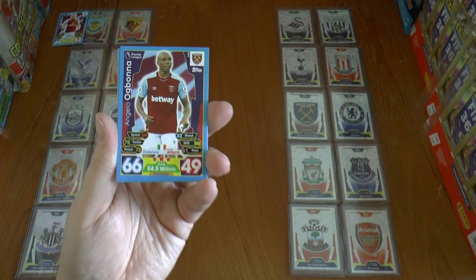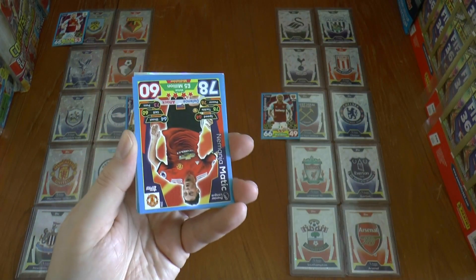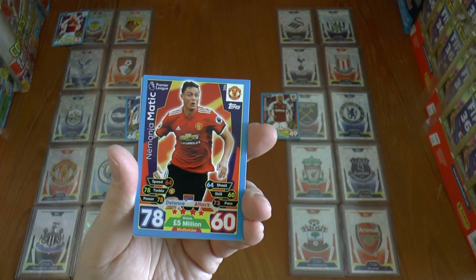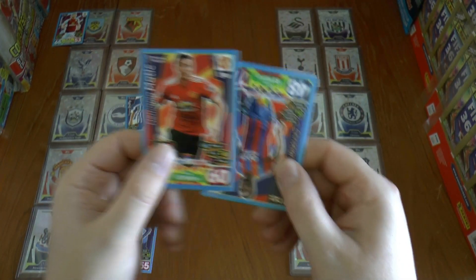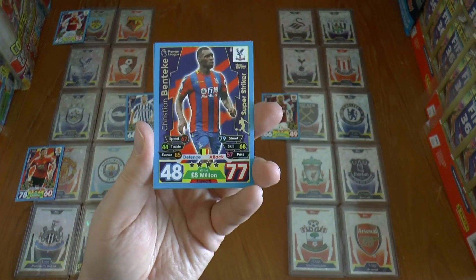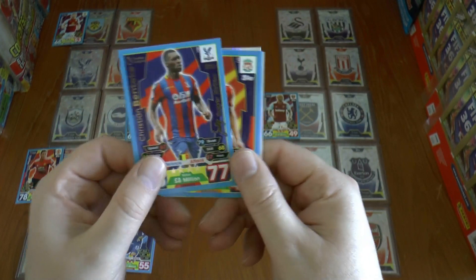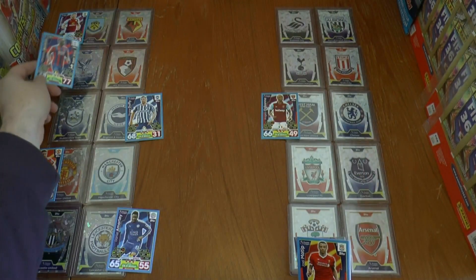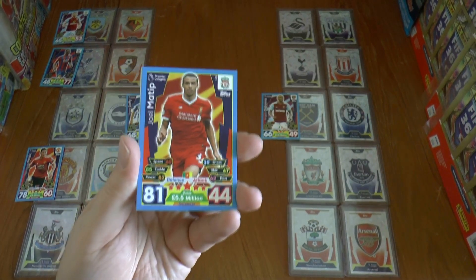West Ham United's Angelo Ogbona has given them a one-nil advantage at home to Chelsea. Meanwhile in the big game, Nemanja Matic has given Manchester United the home side a one-goal lead against Manchester City. Bottom club Crystal Palace has scored through Christian Benteke — they're entertaining Bournemouth at home, who also occupy one of those relegation berths.